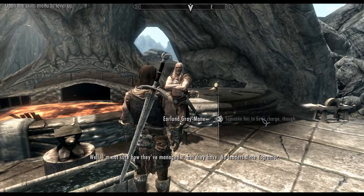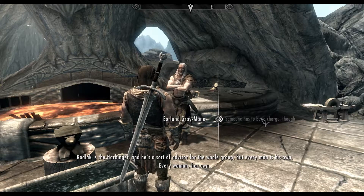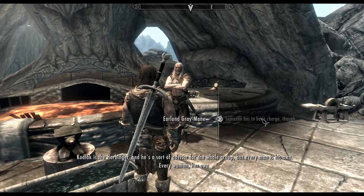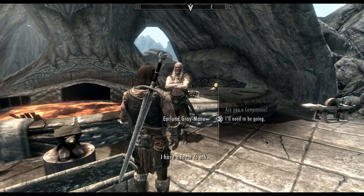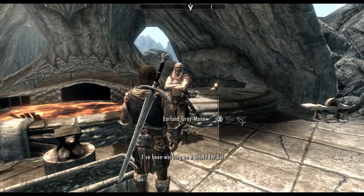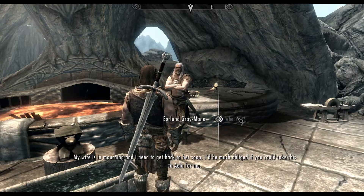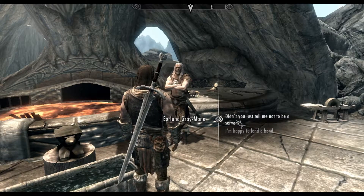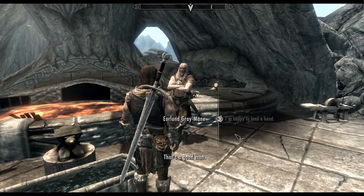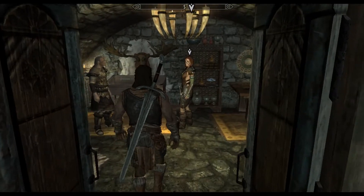I'm not sure how they've managed it, but they have. No leader since Ysgramor. Kodlak is the harbinger, and he's a sort of advisor for the whole group. I have a favor to ask — I've been working on a shield for Aella. My wife is in mourning and I need to get back to her soon. I'd be much obliged if you could take this to Aella for me. Kragnurth is a good man at heart, so why not? Alright then, let's give the lady her shield.